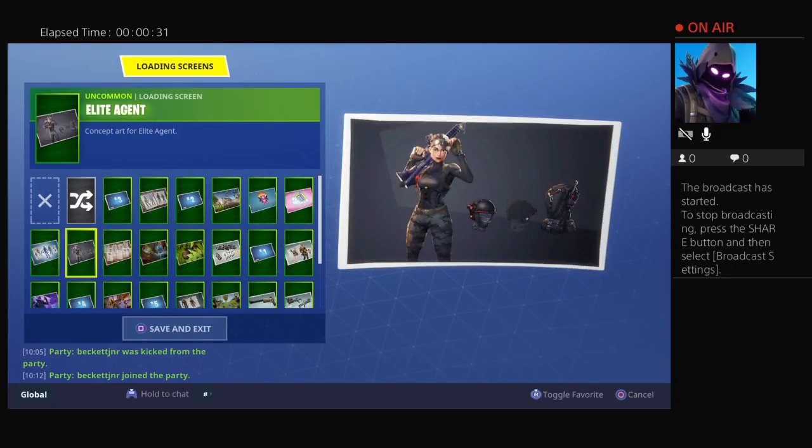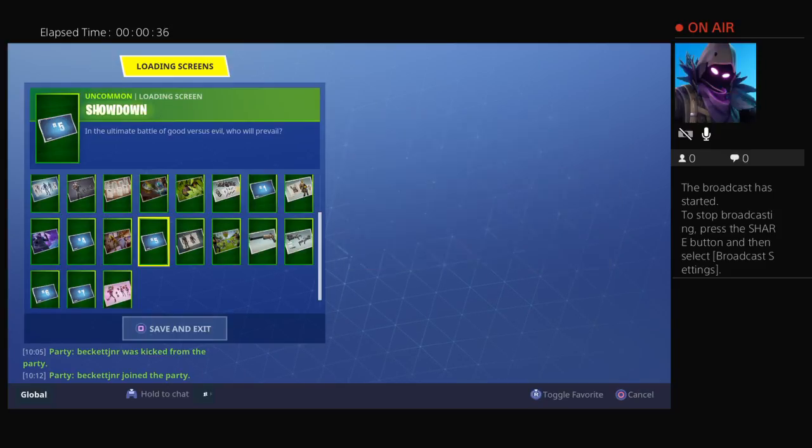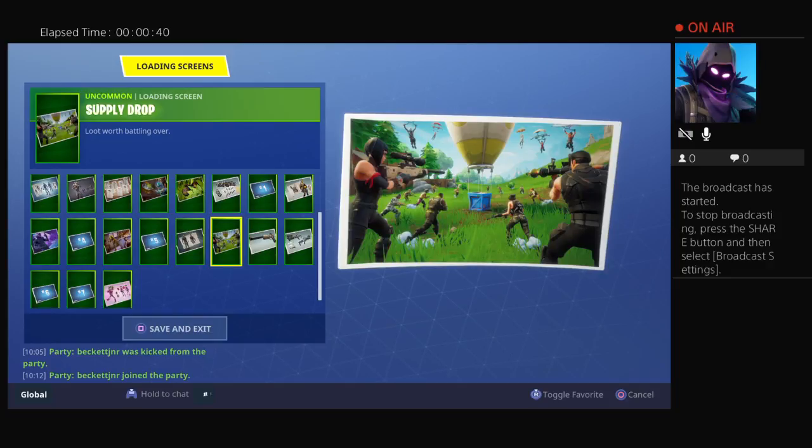Provesting Tools, Elite Agent, Carbide, Raven, Retribution, Rex, Showdown, Squad Leader, Supply Drop.